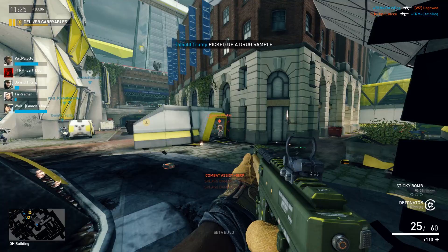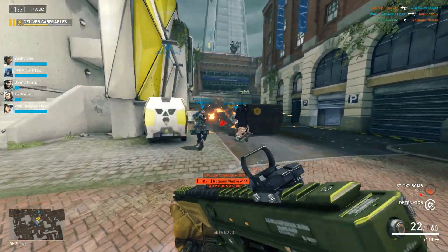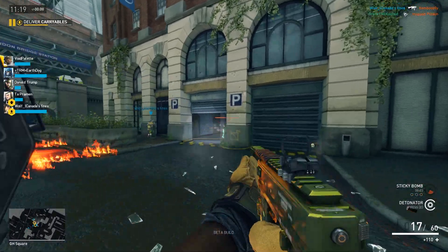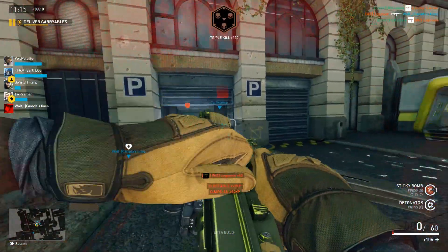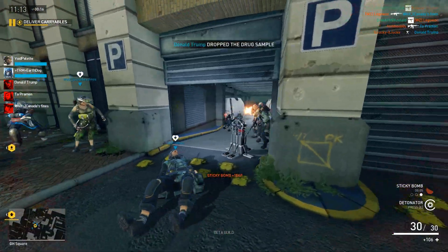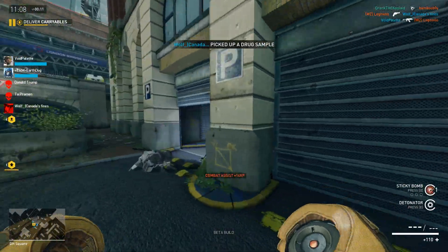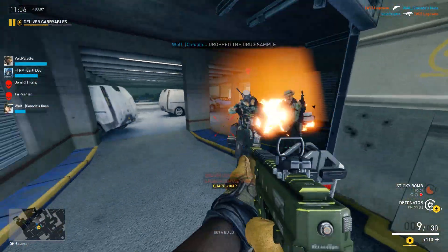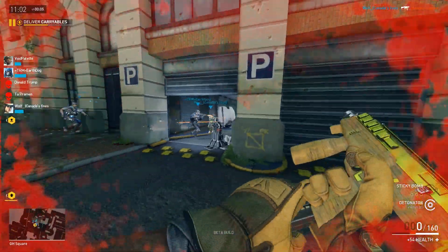Hey, what's up guys, Kool-Aid here, and today we're gonna be doing part 3 of our guide to Fletcher — more specifically our guide to playing Fletcher with stickies as primaries. In this video we'll just be going over some of the very basics. I wasn't going to do a separate video on this because a lot of this is probably known to you guys already, but as I started putting this video together I realized that Fletcher has a lot of little nuances to learn, and learning these can really help you get the most out of him.